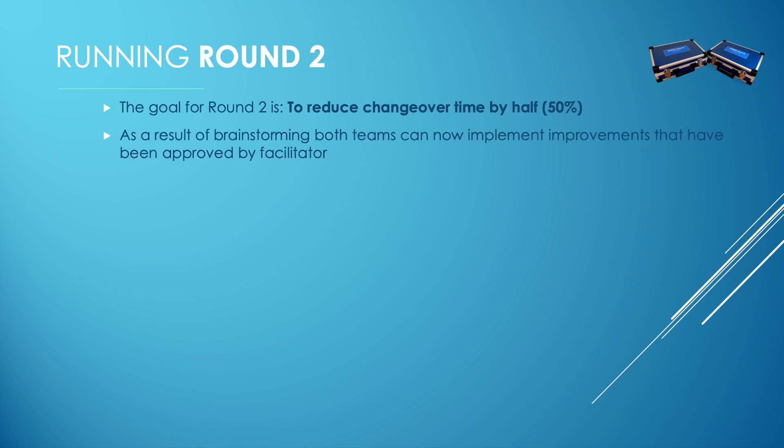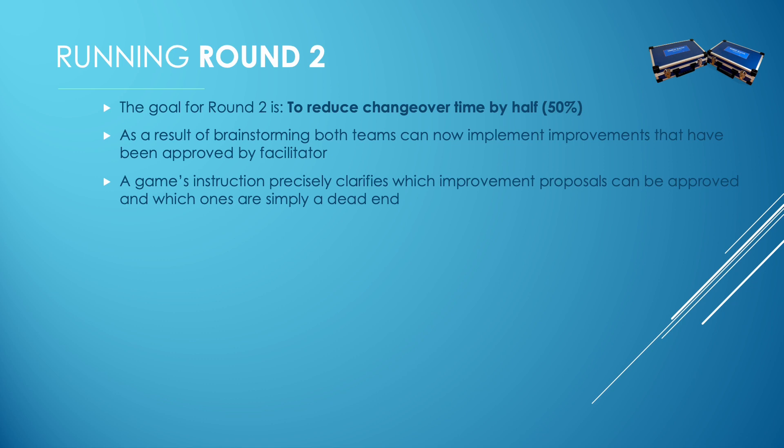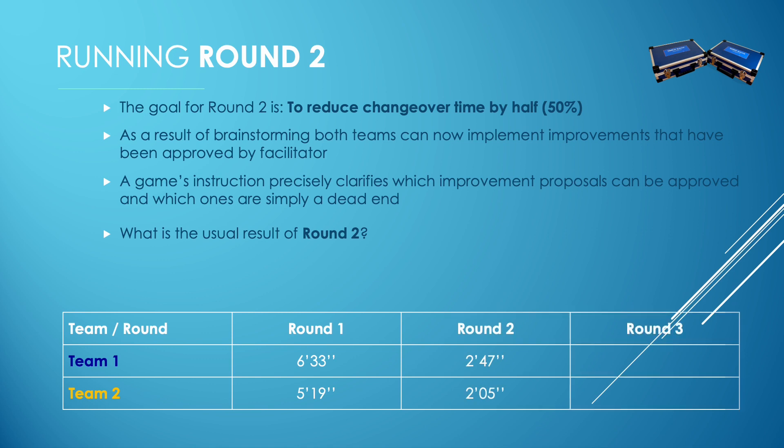Round 1 is over. It's time to set the goal for round 2. We need to reduce changeover time by half. Both teams can now implement all improvement proposals that have been accepted by the facilitator. Please note that the game's instruction precisely defines which improvement suggestions can be accepted and which ones are not. In most cases, teams can reach the goal quite easily.